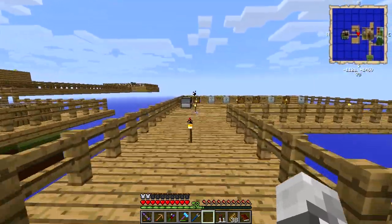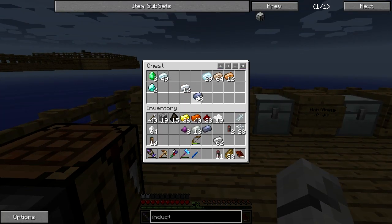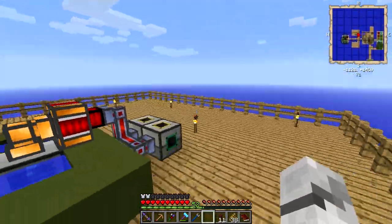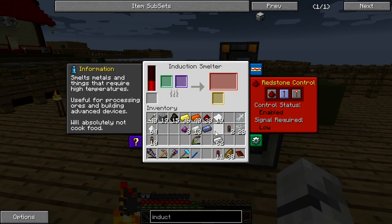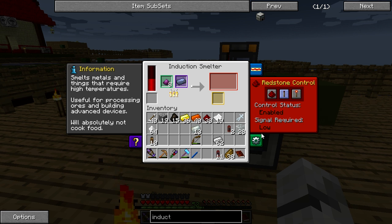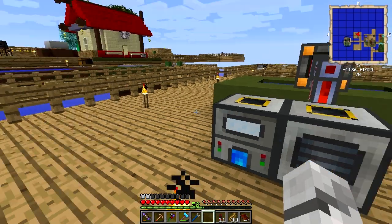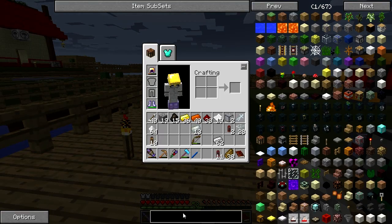We did need a lead ingot, didn't we? Yes, one lead ingot. Let's bring that with us. In here — I think that goes in there and that goes in there. We don't really want it to output. Give me that hardened glass.